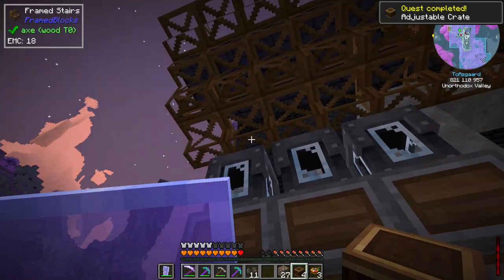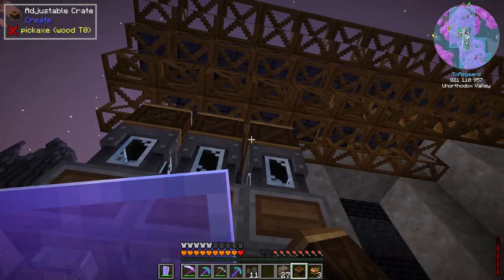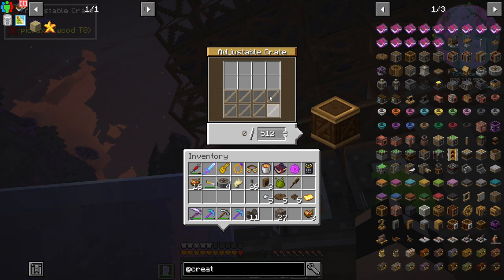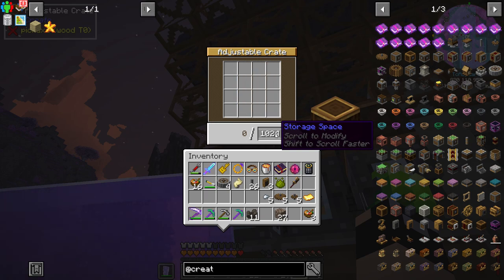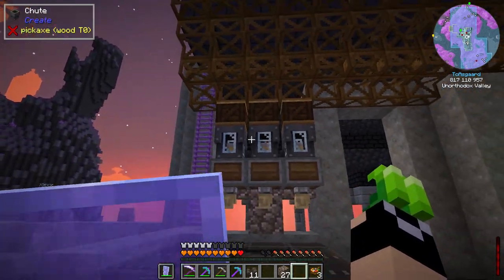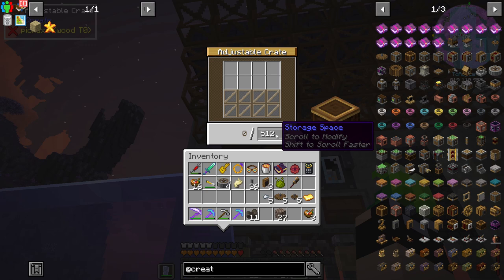We'll click the chutes so we can see items inside them, then add some item storage — we'll go with adjustable crates, which are pretty good. There's a quest for that too — perfect. We're knocking out quests without even anticipating it. We'll set these up right here, each holding a different item.